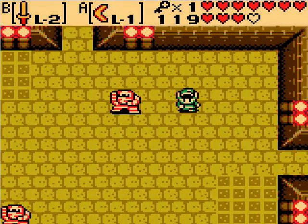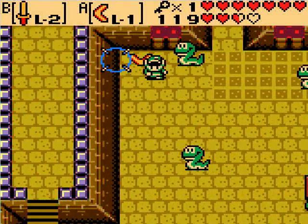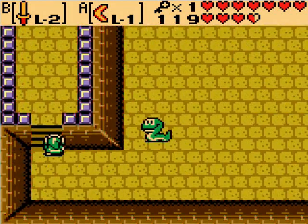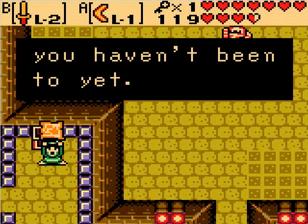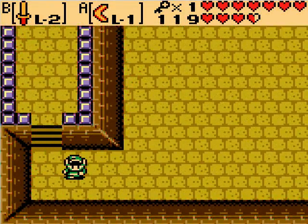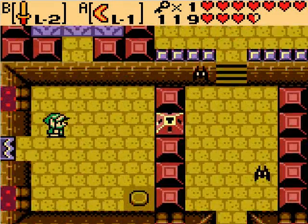Now let's go south here. Collect the map on the way — I think it's either the map or the compass up here. I'm not going to go to the left quite yet; there's other stuff to do first. So that can basically give us free rein to the skinny spinner wheel thing.